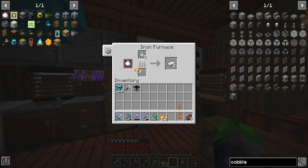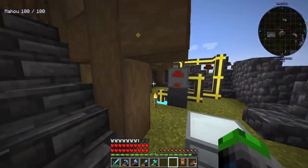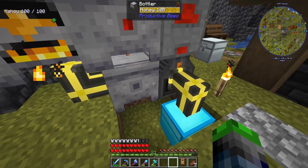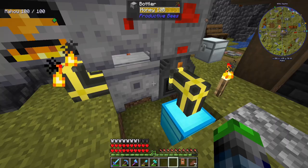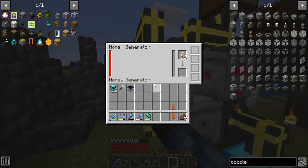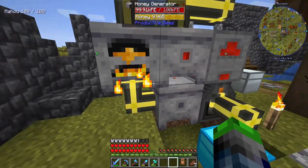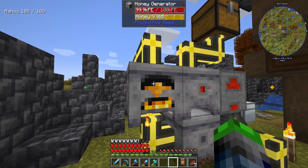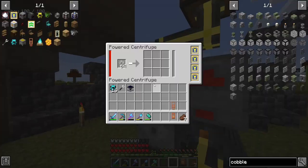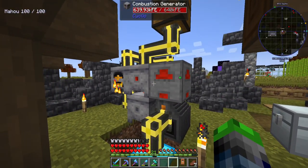We're going to be using the beeswax as a great fuel source going forward because we have so much of it. Every time we process one of these honeycombs, we get a little bit of honey — the honey trickles down into here. It's actually full right now. The empty bottles get pushed back in, so this thing essentially runs on itself. We have overflowing amounts of honey and this system is 100% self-sufficient, running at a very high speed. We're going to be duplicating this underneath our bee area.